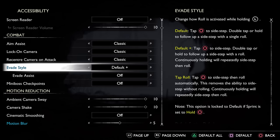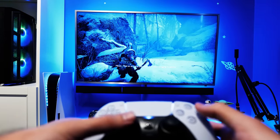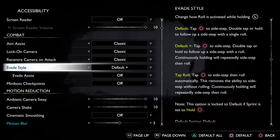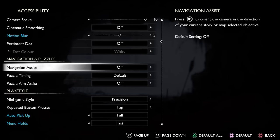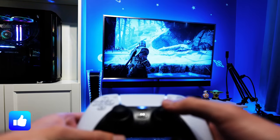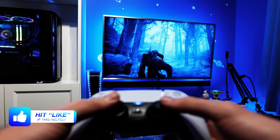Setting 11 is under the combat subheading and it is to change evade style to default plus. All this does is make it so a double tap of your dodge button performs a sidestep with a roll and holding it does so on repeat. Leave it on default and holding it would just do the same as a double tap, so default plus gives you a little extra flexibility. Our 12th setting is navigation assist beneath the navigation and puzzle subheading. Setting this to on lets you press R3 to rotate the camera in the direction of the currently selected objective, meaning you can quickly get back on track if you lose your sense of direction. It's a nice option to have available just in case, with no actual downsides, so you might as well just turn it on.